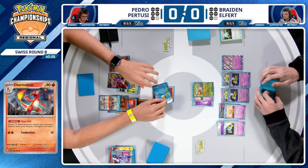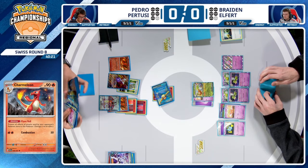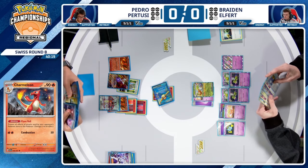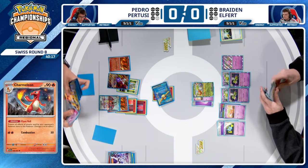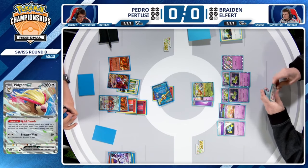So I expect Pedro, as opposed to swinging into the Espathra, to try to get around it through Boss's Orders. Using Quick Search right away, it was Boss's Orders — Lysandre — brought to the front of the deck immediately.